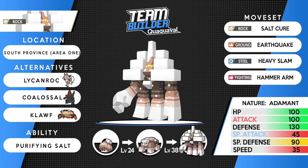Alternatives: Lycanroc (any form) for a hard-hitting fast Rock type, Coalossal for a special Rock and Fire type, or Clodsire — I really wanted to fit Clodsire on one of these teams. Purifying Salt is a very unique ability: Ghost-type damage dealt to this Pokemon is halved, and it cannot be inflicted with any status condition — no paralysis, no poison, no sleep. It's a brilliant ability. The so-called 'Minecraft cube' will thoroughly surprise you — highly recommend giving it a go.